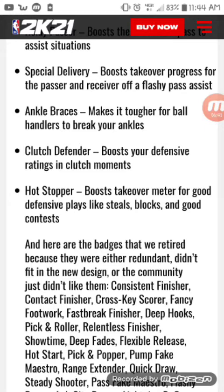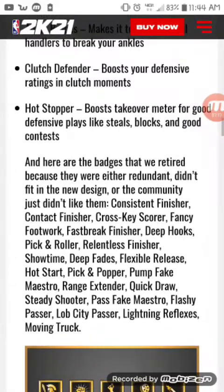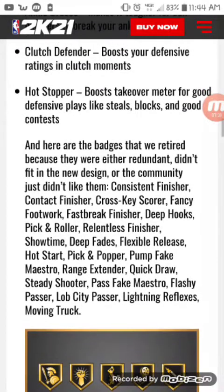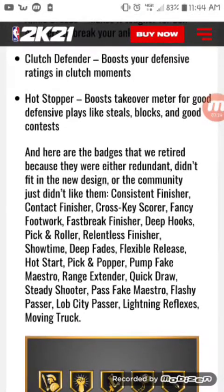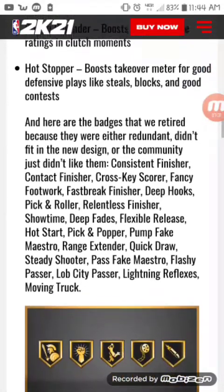Clutch Defender - boosts your defensive rating in clutch situations. This badge might be overpowered, no cap. A lot of guys getting busted down 18 points when we're playing three up - maybe this will make trash defenders actually contest and get a stop. Hot Stop - boosts takeover meter for good defensive plays like steals, blocks, and good contests. This is like the new Rim Protector in a way - 2K never gives you many badges that actually reward defense.